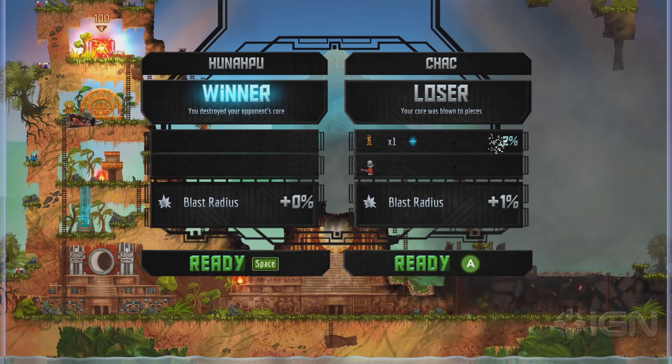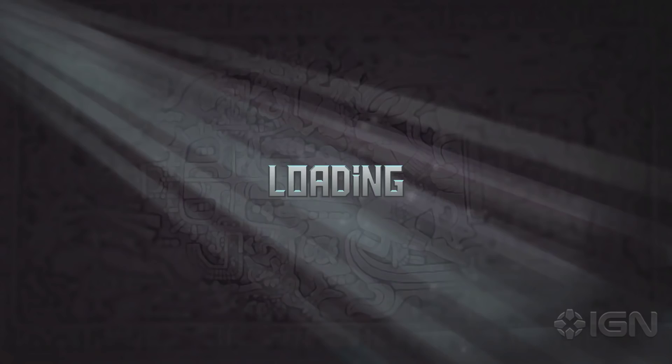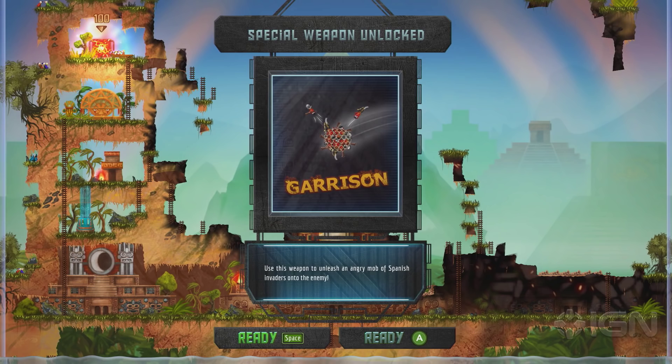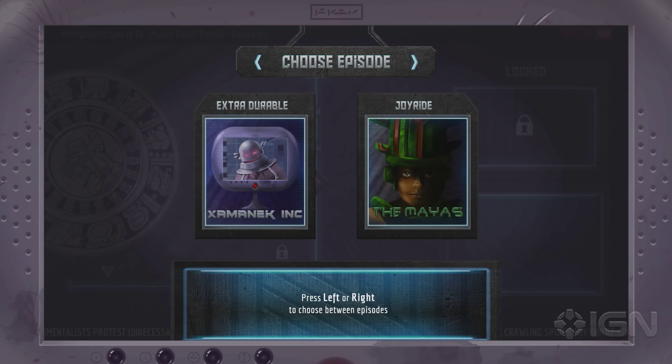That's basically how Mayan Death Robots works. Special Weapon Unlocked: Garrison — we can unleash an angry mob of Spanish invaders onto the enemy. That's why we were being attacked by angry conquistadors. I think the basic mechanics are fun, and it's wrapped in this conceit that there's a reality television show happening on another planet where robots are sent to our planet in ancient Mayan times. I don't think it needs that at all — it's kind of like Highlander 2, just present the robots battling. We can choose our episode: Extra Durable or Joyride. Let's go with Joyride.